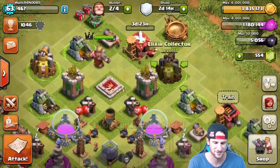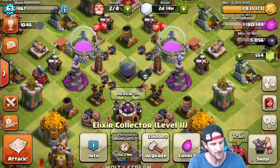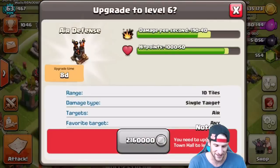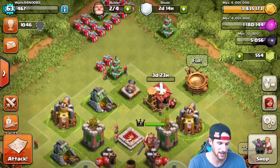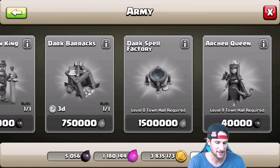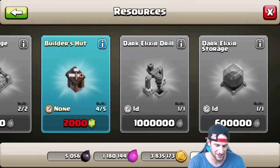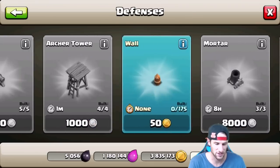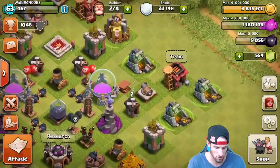We can't upgrade any of our mines — they're all level 11. We can't upgrade our air defenses, our elixir storages — we literally can't do anything. We can't buy anything new from resources either. Obviously we could buy walls, but this is our 'walls are for noobs' account, so we're not doing that.